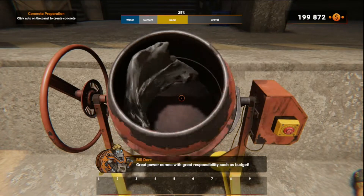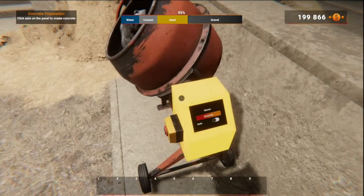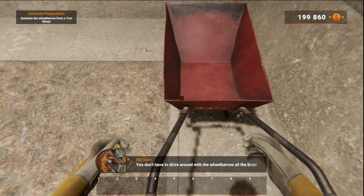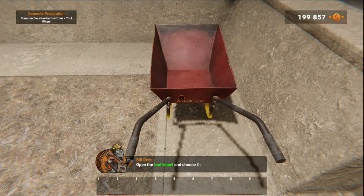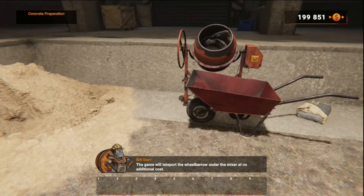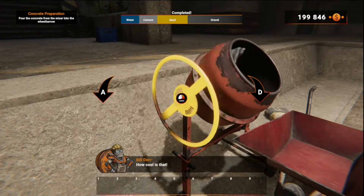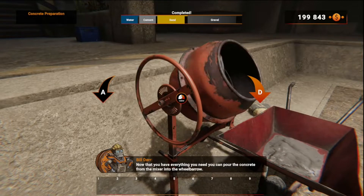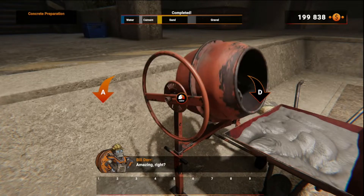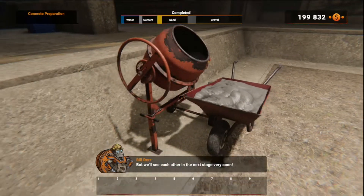They're trying to charge me an arm and a leg! I'll improve your quality of life even more — you don't have to drive around with a wheelbarrow all the time. Open the tool wheel and choose the wheelbarrow — the game will teleport the wheelbarrow under the mixer at no additional cost! Now that you have everything you need, you can pour the concrete from the mixer into the wheelbarrow. That's nice!